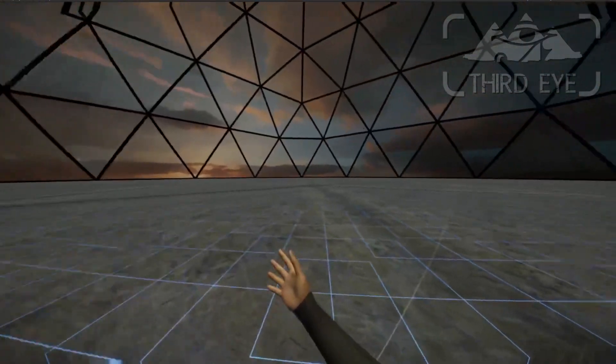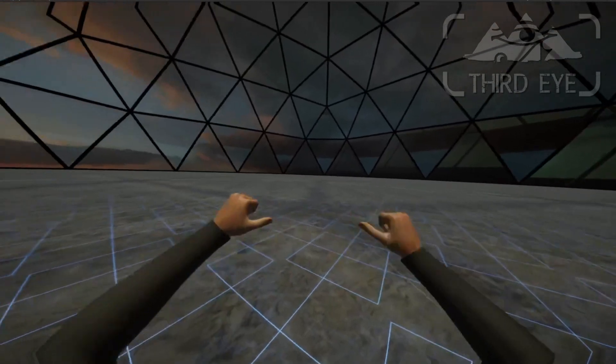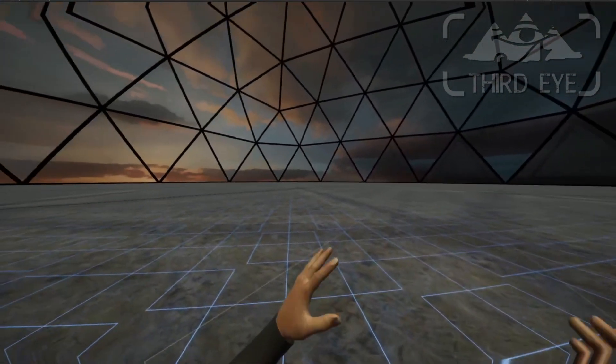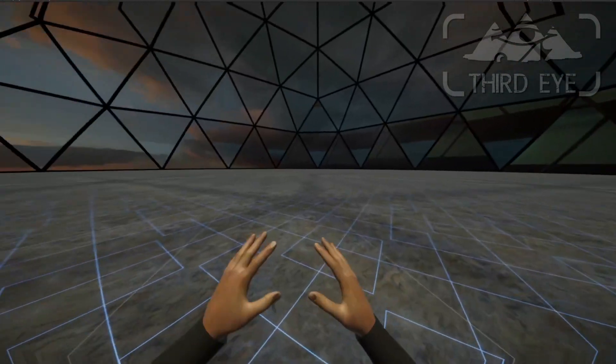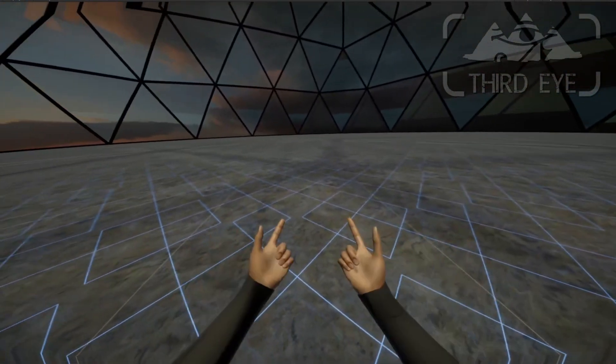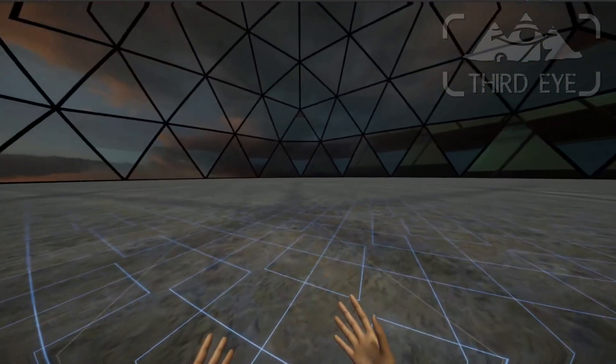There are shadows baked into the texture, and this is going to be the sandbox environment. It is really cheap, and this way you can have a lot of stuff in your scene without getting performance issues. That's the idea behind all of this.